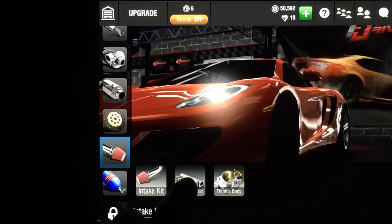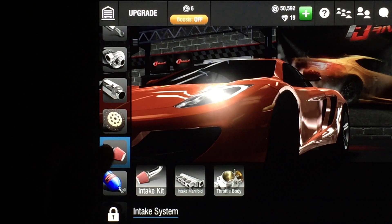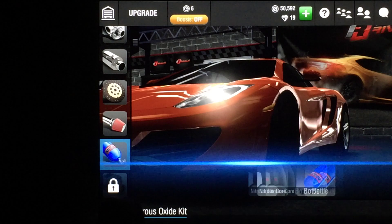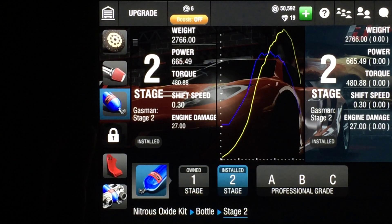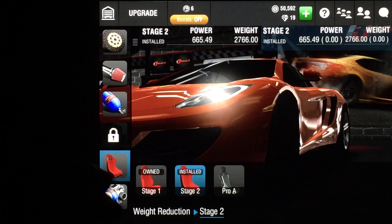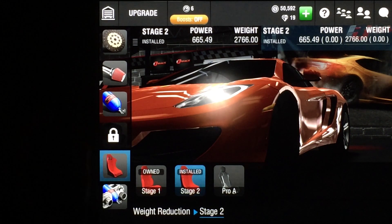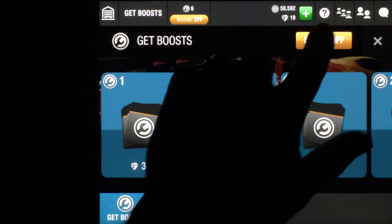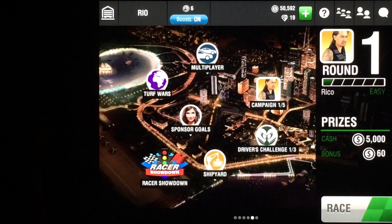That one's stuck. Intake Manifold Stage 1, going to go to Jets Stage 1, and the Bottle is Stage 2. Both stages for the weight reduction. So these are all the upgrades that you need to win the next five races with the McLaren for the S-class.